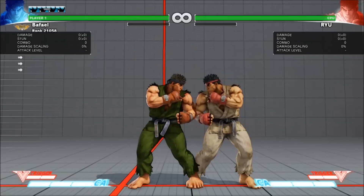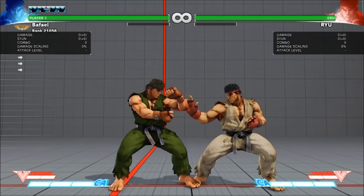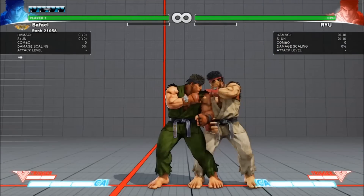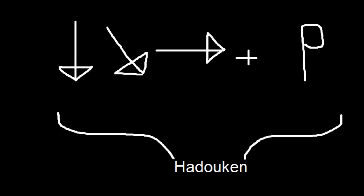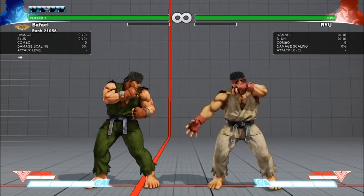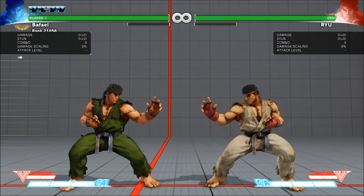Now for the next part of the combo: crouch hard punch cancelled into Hadouken. Most beginners struggle with cancels because they need to be inputted very quickly, but having the right mindset is important. What most people don't realize is the speed required to do a cancel into Hadouken is the same speed required to simply do the Hadouken by itself. Ryu is crouching during both the down and the down-toward of your Hadouken motion, and if you hit hard punch during these parts of the special move input, you'll get crouching hard punch. So don't think about it as "I have to do crouching hard punch and then instantly do a Hadouken" — think about it like "I have to do a Hadouken, and hit crouching hard punch during the motion."